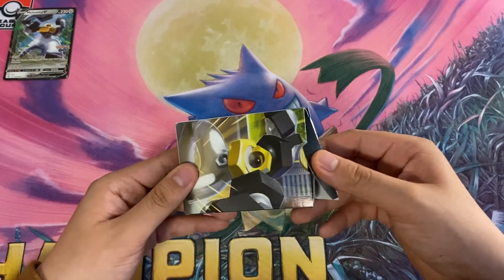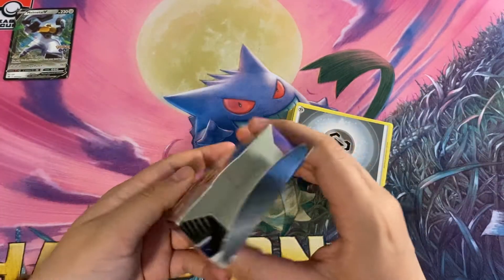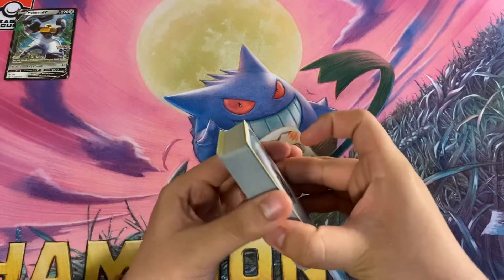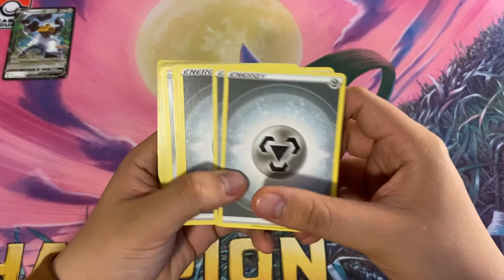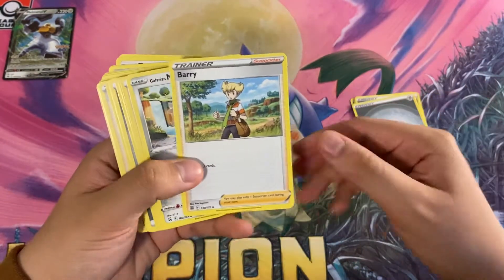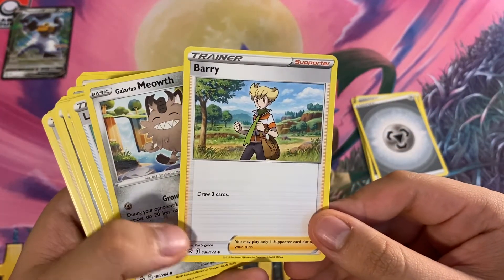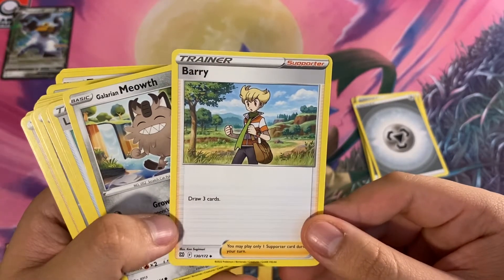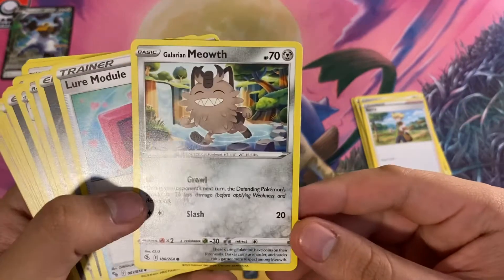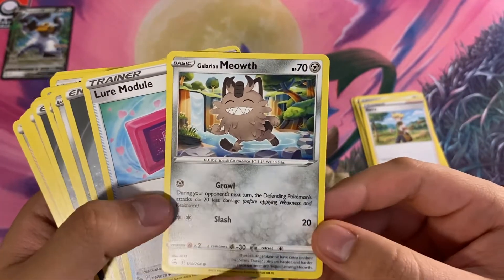Then we have the deck box with the other 49 cards. We'll go through all of them. So we get a bunch of Metal energy because you've got to power up your attackers. We have Buried Draw, a pretty basic supporter card — not seen a lot in competitive play, but in this pre-constructed format it's pretty good. We got Galarian Meowth — unfortunately this is the one from Fusion Strike, not the good one from Rebel Clash.